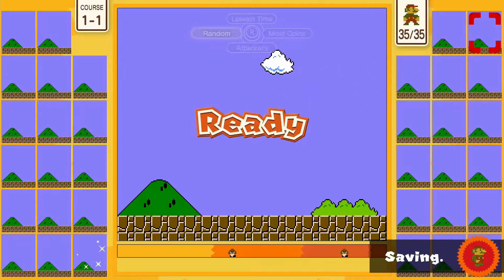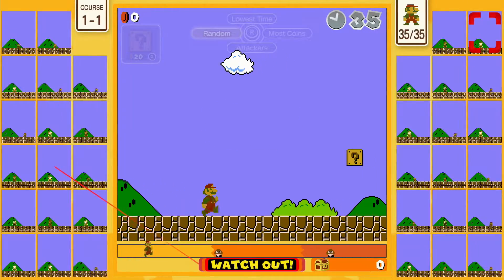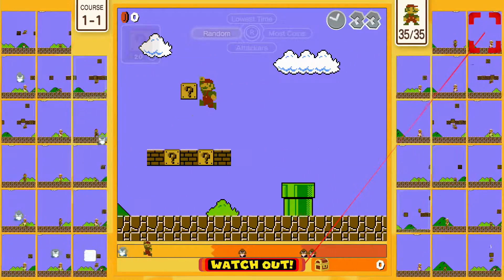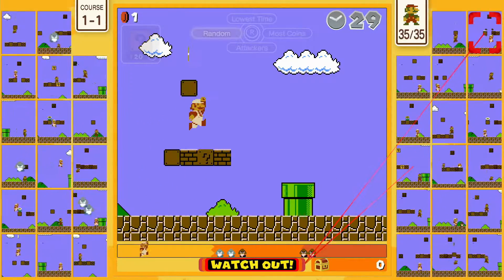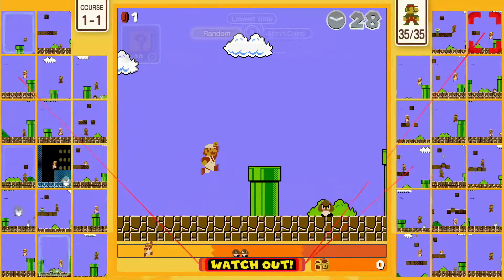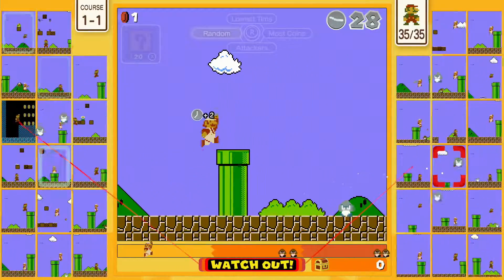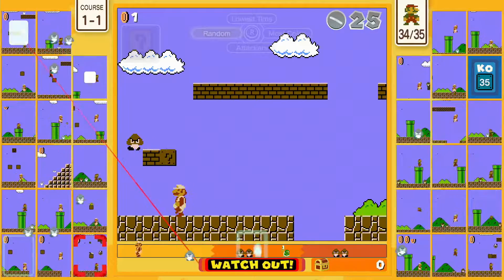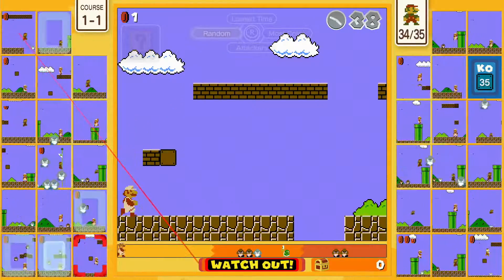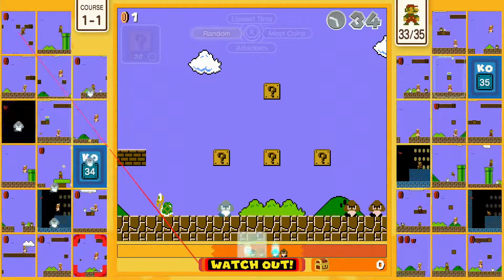Alright, here we go! Oh, that was terrible. Get that fire flower - boom! Kill those guys, kill this guy. Just killing Goombas everyday. Let's get this fire flower to give us some more seconds - seconds are very helpful in this game.